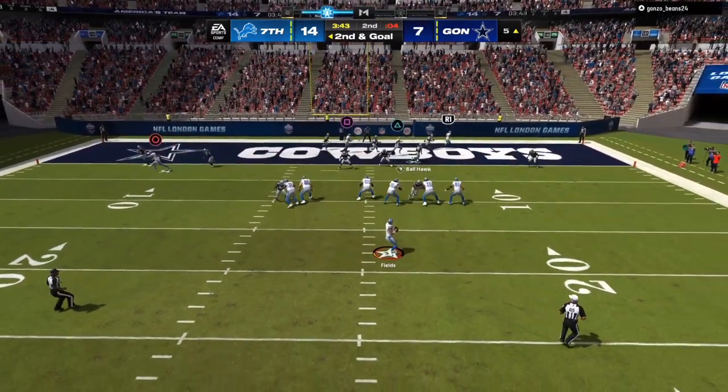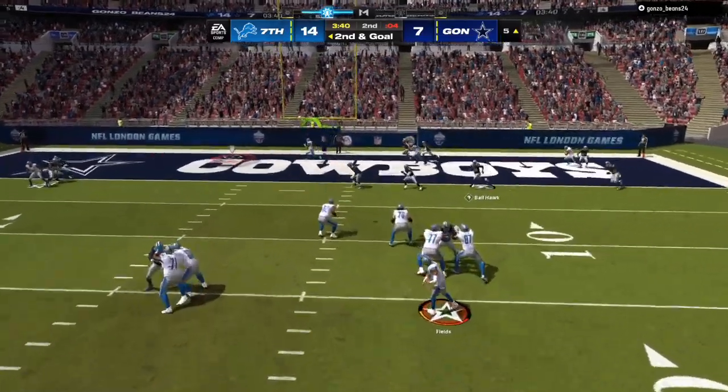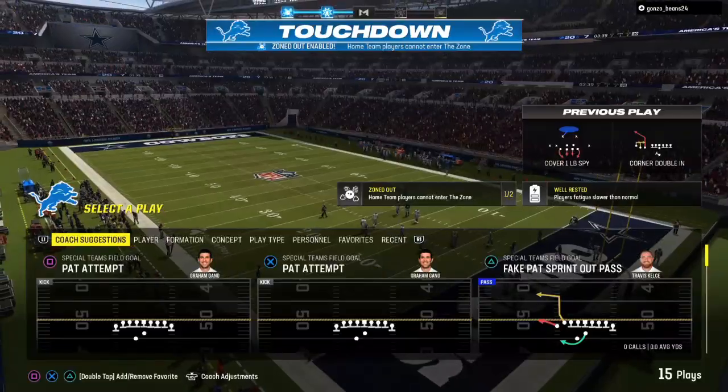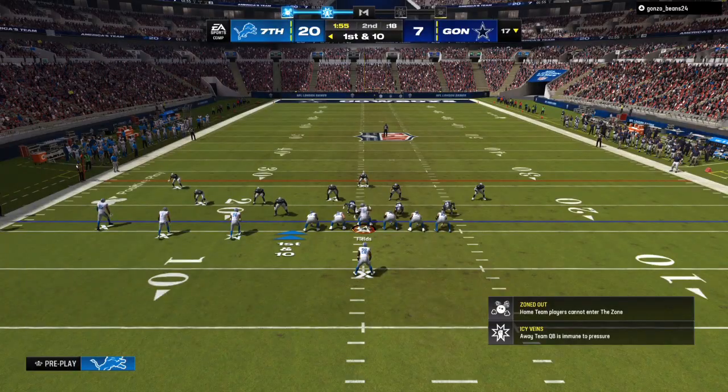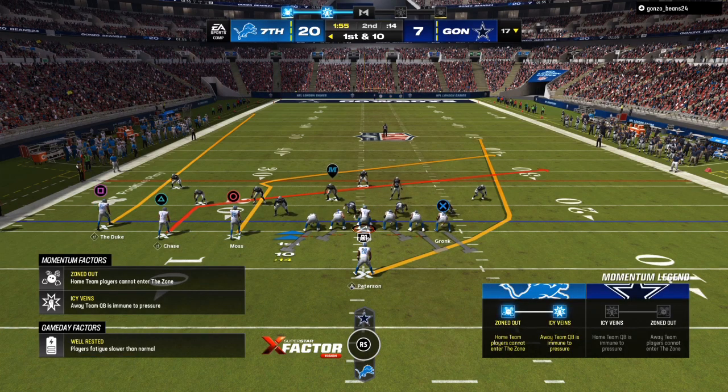Right here we have a zig route and the running back leaking out. As you can see, he has flats at about five-yard depth. Once I notice that, I'm patient, don't run out of the pocket, and I throw a laser on a reroute.